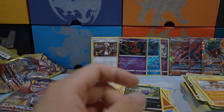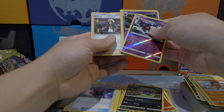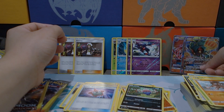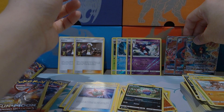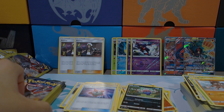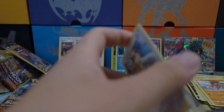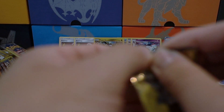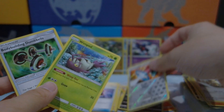Marshadow is probably one of my favorite cards from Burning Shadows because it was the very first GX I pulled from this set, so it has a special place in my heart. Even though it's not seeing much play in Standard right now, in Expanded it's seeing a decent amount. I hope Marshadow can get the love it deserves after the next set. A Meowth, Zygarde, and a lightning energy.